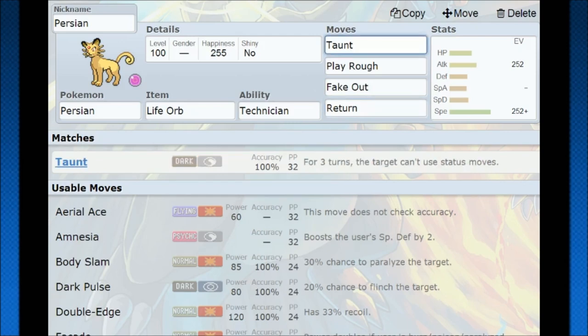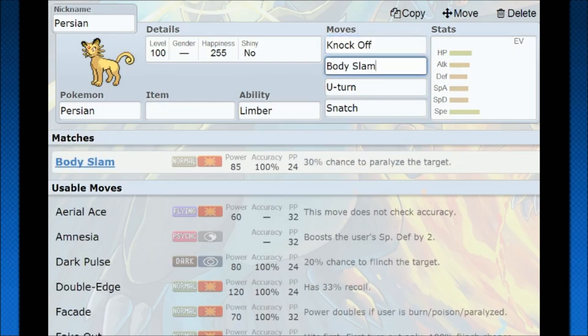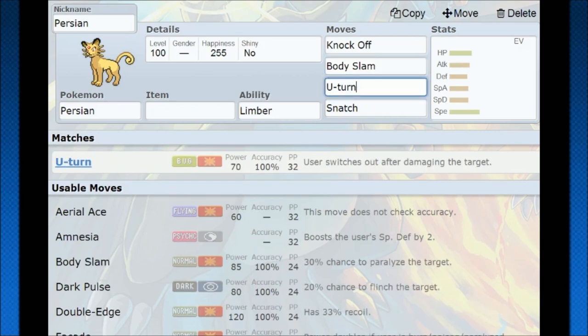You can have some good Fake Out into Return KO potential. You also have Play Rough for coverage and Taunt to shut down any setup, since you could use this Pokémon as a lead. Other moves you can use include Knock Off to remove an item and deal bonus damage, Body Slam, which is great if your opponent is using Minimize — you get a chance to hit them for twice the power with that STAB. U-turn lets you fake out, scout some damage, and head back in. Snatch is also interesting — not a lot of Pokémon get it, but when they do, they take the opponent's status move and use it for themselves.